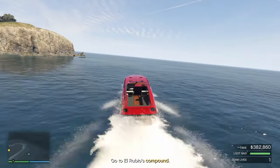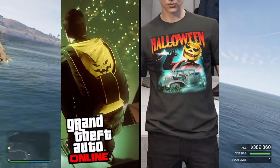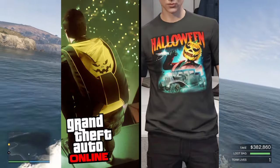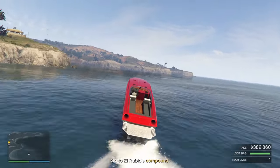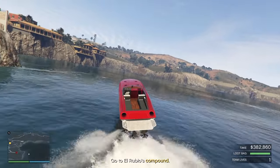By logging in this week, you will receive the Red Flaming Skull Mask, the Halloween Spooky Tea and the Halloween Parachute Bag. Also, by logging in this week, you will receive all of last week's login gifts if you didn't log in last week.